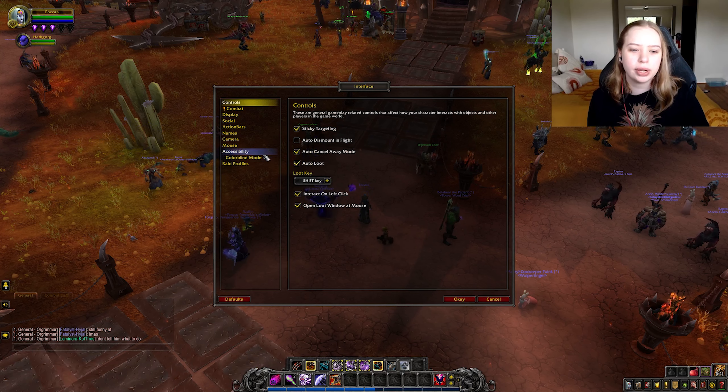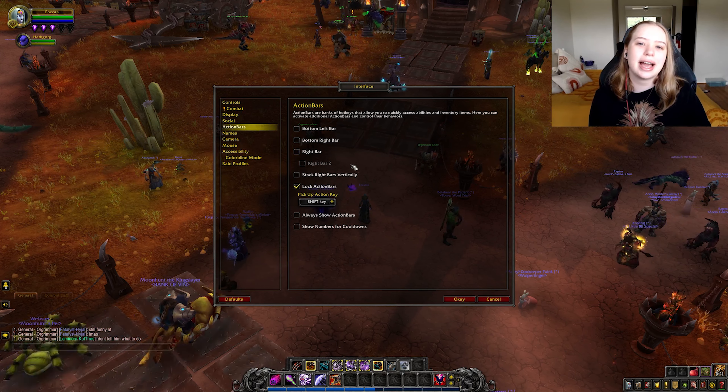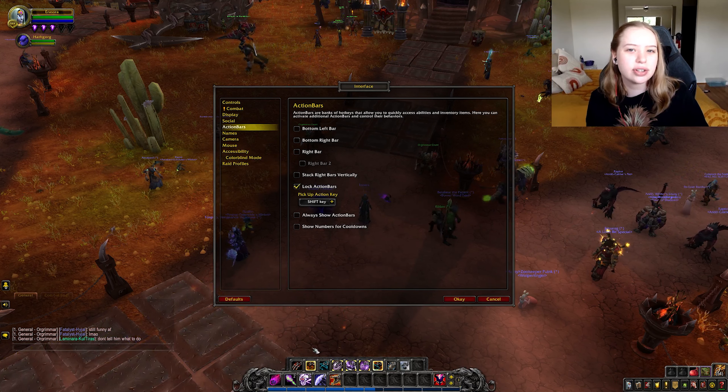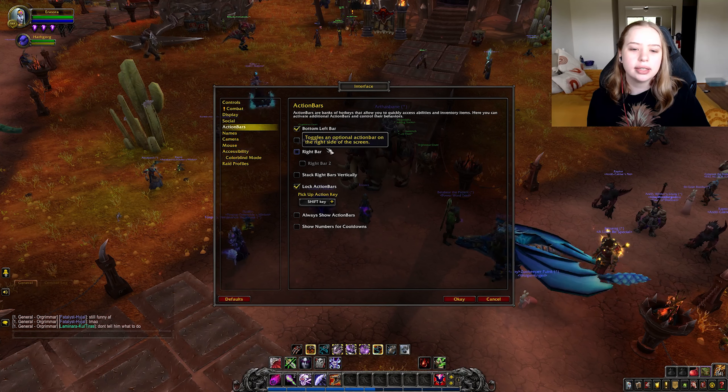Your user interface is everything around the screen — the map, your options, your hotbar, the chat, everything like that. That's your interface, and the default interface is terrible, so we're going to want to adjust a few things.